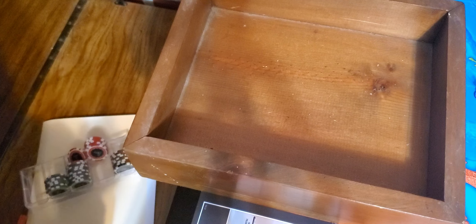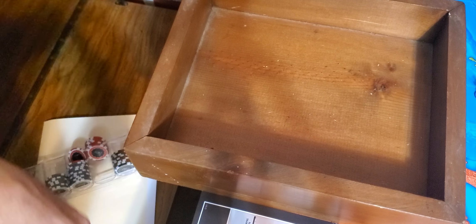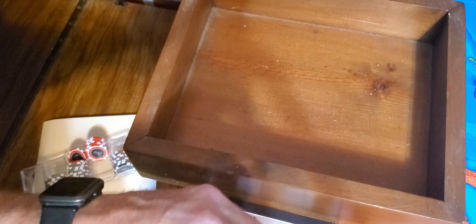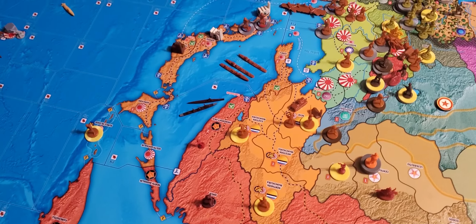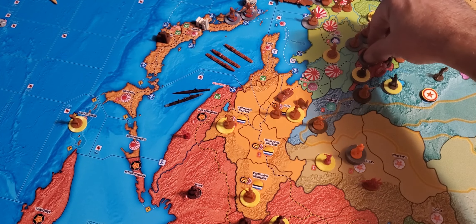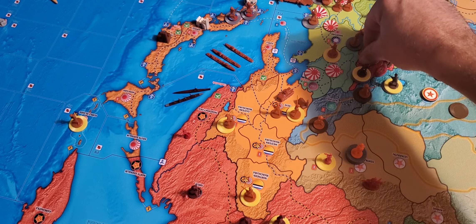Roll for Recruitment Roll for Mongolia — a 10, no good. And the Spanish Republicans — a 5, no good. So the CCP will place their Mountain Infantry.